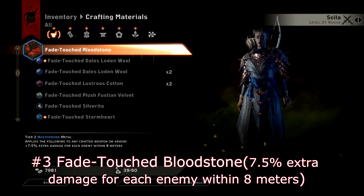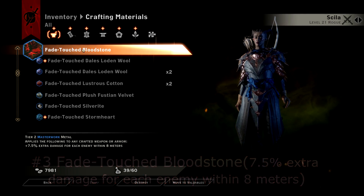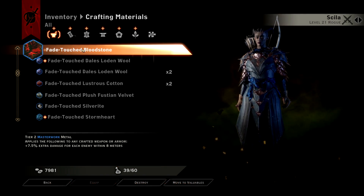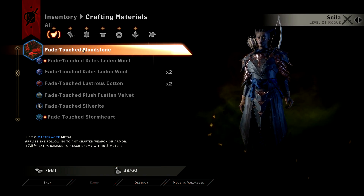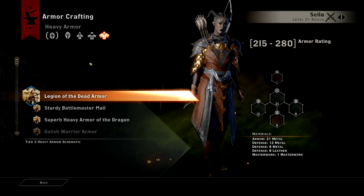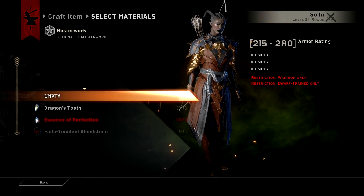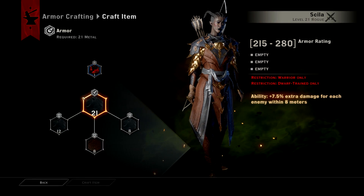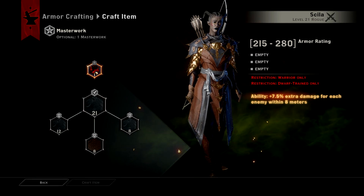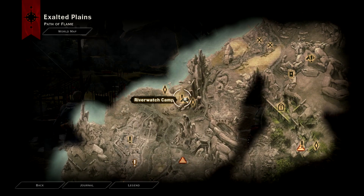Number 3: Fade Touched Bloodstone. This Masterwork gives you 7.5% extra damage per each enemy within 8 meters. And despite being a tier 2 material, Fade Touched Bloodstone is actually very good, because you will always have at least 7.5% extra damage whenever you fight anything. This Masterwork is best used by melee characters with slow attack speed, like Warriors and Night Enchanter Mages. The best place to farm Bloodstone is near the Riverwatch camp in Northwest Exalted Plains.